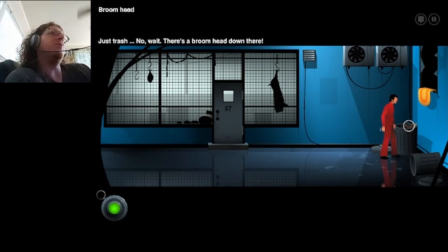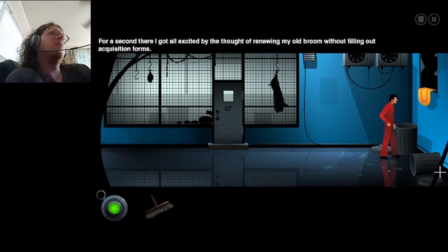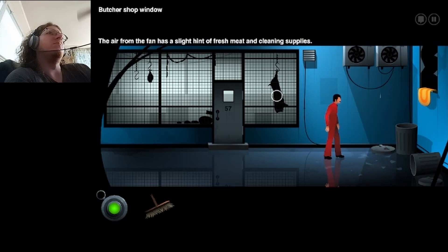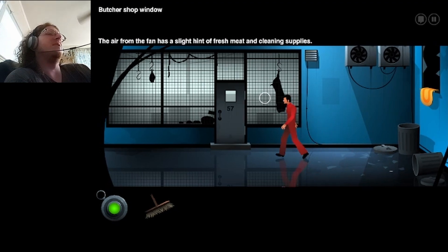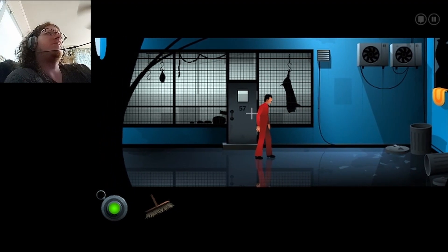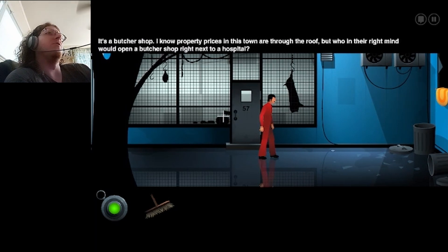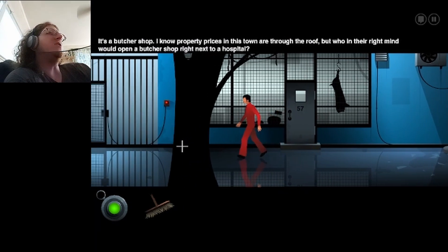Chapter 4, The Entry. Just trash — wait, there's a broom head down there. I got all excited by the thought of renewing my old broom without filling out acquisition forms. It's a butcher shop. Air from the fan has a slight hint of fresh meat and cleaning supplies. I know property prices in this town are through the roof, but who in their right mind would open a butcher shop right next to a hospital? Valid question, actually. It's a little strange.